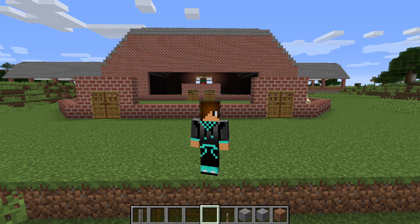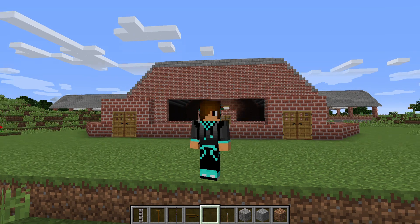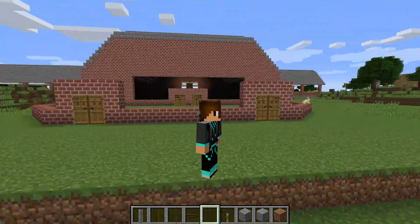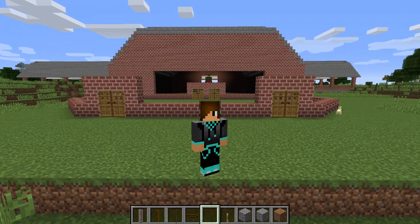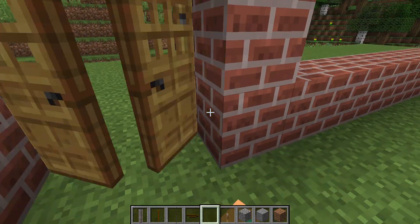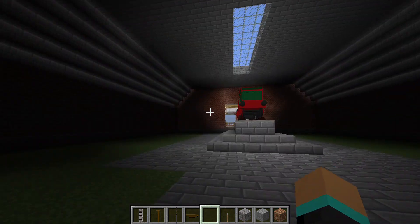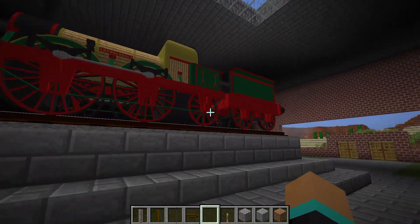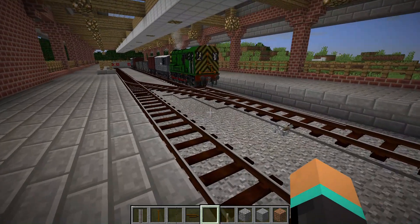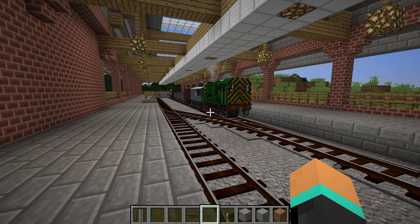Hey guys, this is the Gaming Robot and I want to welcome you back once again to the Birch Forest Railway. We are currently on location at Village Terminus — hence the village which is over here — and this is part of one of the main station buildings that I'm trying to plan out. I'm going to take the doors because I'm a stickler for realism. We'll just go through the doors here, close the doors there.